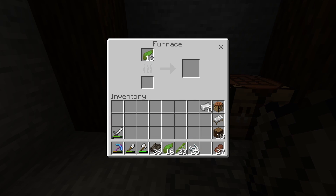The last fuel source I want to mention is blaze rods. As I haven't been into the Nether yet, I can't show you them working, but basically if you get blaze rods, you can cook up 12 items with each of these.